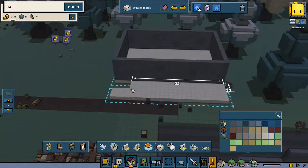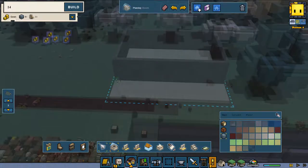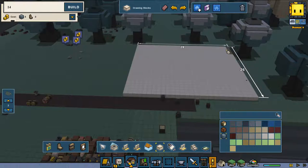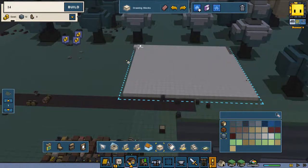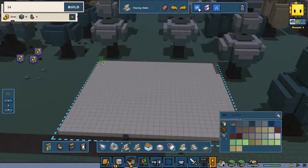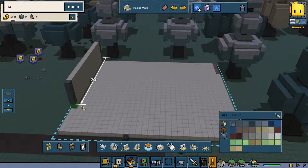Put some more walls between it and undo. I did it a little bit too far, so we're going to build our basic house again. Now I am going to use the wall section.